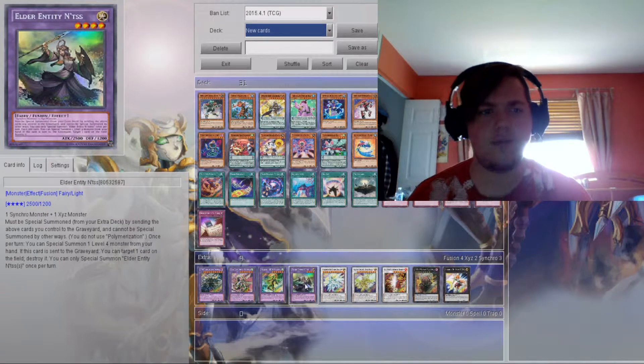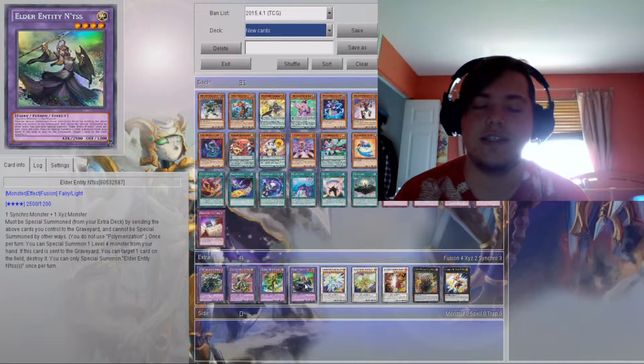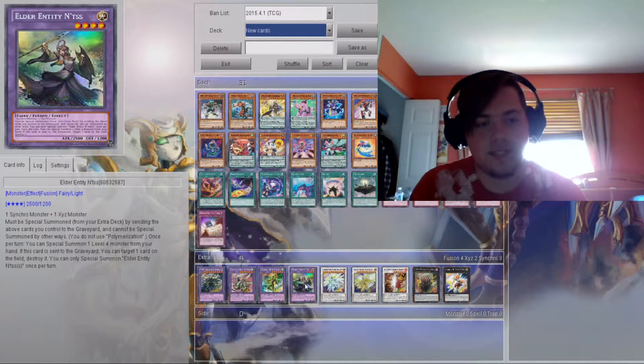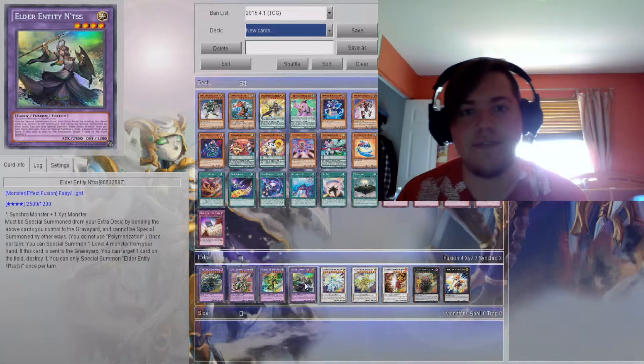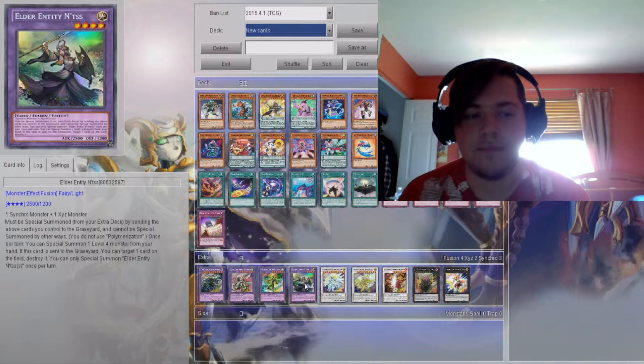This is the card I really wanted to talk about: Elder Entity Nts. It's a very good card — it requires one Synchro monster and one Xyz monster. So you have to be running a Synchro and an Xyz deck to use it. It must be Special Summoned from the extra deck, so you can't use it other ways — meaning you can't bring it back from the graveyard.